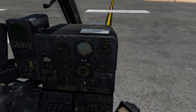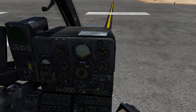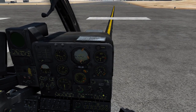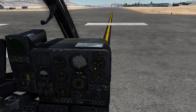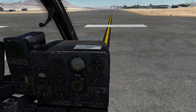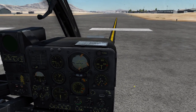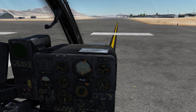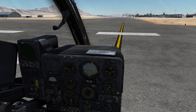Below that we have some instruments regarding the engine — engine oil temperature, fuel level, and volts for the electrical system. Starting from the top we have the speed indicator ranging from 60 to 300 kilometers per hour, and below that we have the torque indicator, which is quite new for helicopters in DCS. The UH-1 also has one, but this one is placed even more directly in front of the pilot because it's quite important.